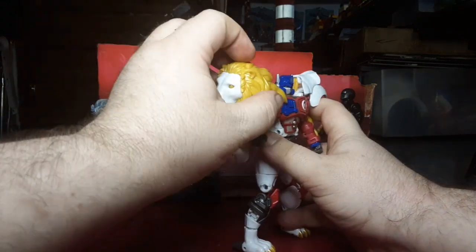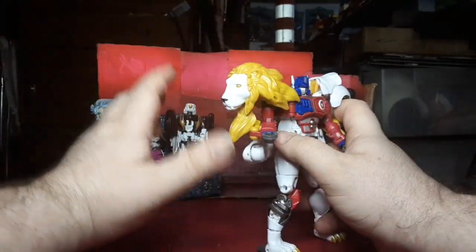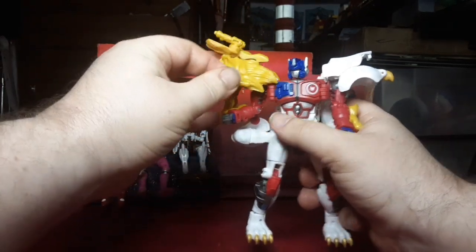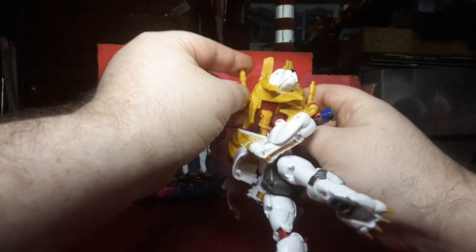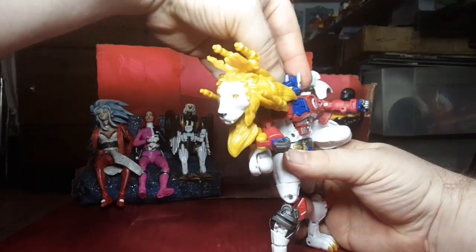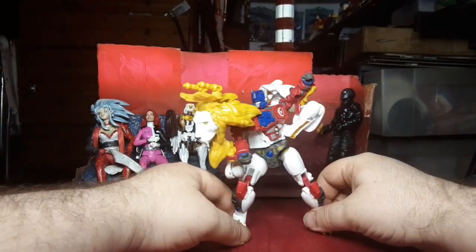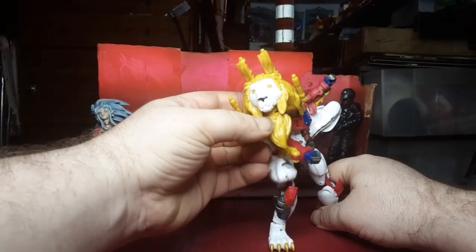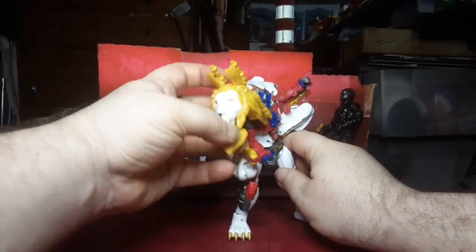The old one had a bunch of cool gimmicks — one was that this side here would open up and had this spinning flame attack thing. I'm going to have to pick up the old one and do a review. Now it's been reduced to just this, and the old one actually had missile launchers built into the mane. But now we can peg the guns in on both sides so he's got his artillery mounted shoulder. You can turn up the waist and get this cool pose with the roaring lion — yeah, that is kind of cool.